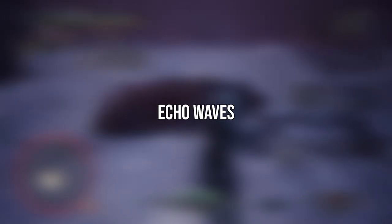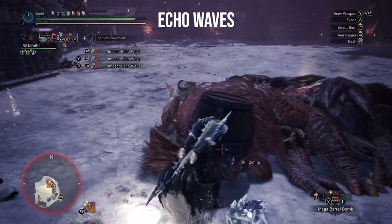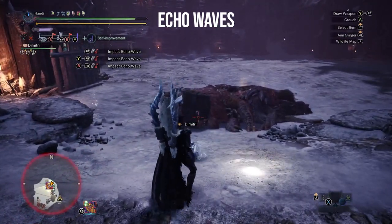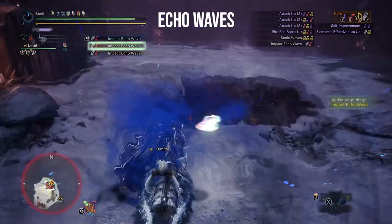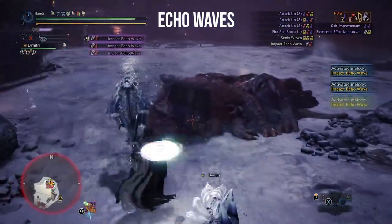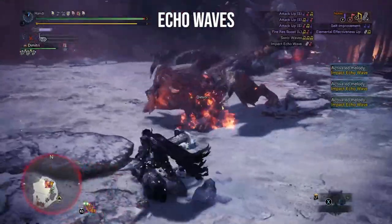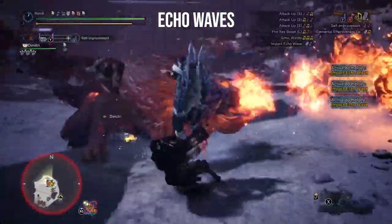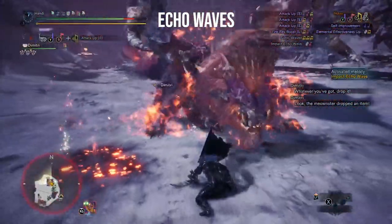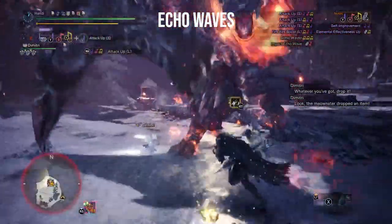On the topic of the spin and damage we naturally come to the echo wave songs. Both the dragon wave and impact echo waves are great for burst damage as well, especially when you stack three of them together and pull off an encore. The wave songs and the spin are pretty much handcuffed together — we need one with the other for there to be solid synergy. The impact wave does some brilliant KO damage and the amount of damage you can do with dragon waves especially on a wake-up is truly insane.